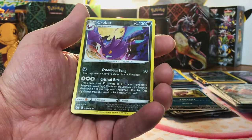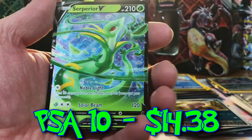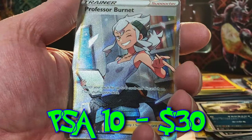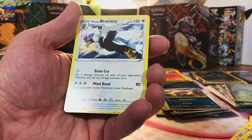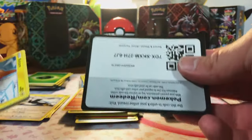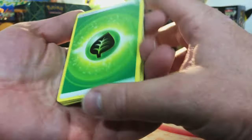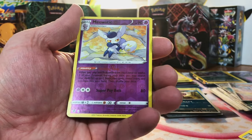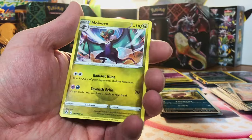Now we're getting into Silver Tempest — six packs. Crobat and Froslass Non-Holo. Then a Lairon and a Serperior V. Professor Burnet Full Art — I have actually never seen or pulled this card. New card pull! And Hisuian Braviary Non-Holo. Arcynx and a Reshiram V. If you give me just one Lugia, that would be great — it doesn't even have to be the Alt Art. Meowstic and Armaldo. Last pack of Silver Tempest — last pack magic with a Lugia Alt Art. Pharaoh Thorn and Noivern Non-Holo.